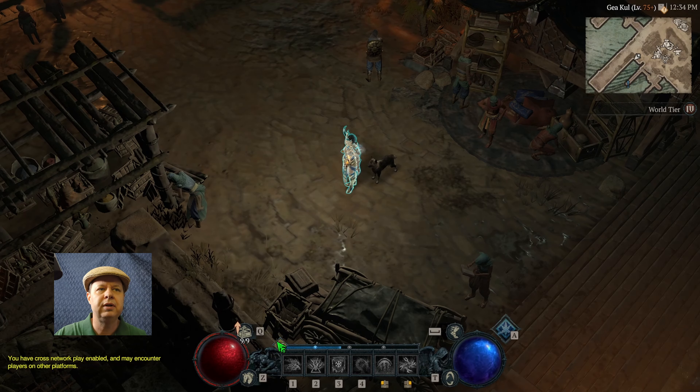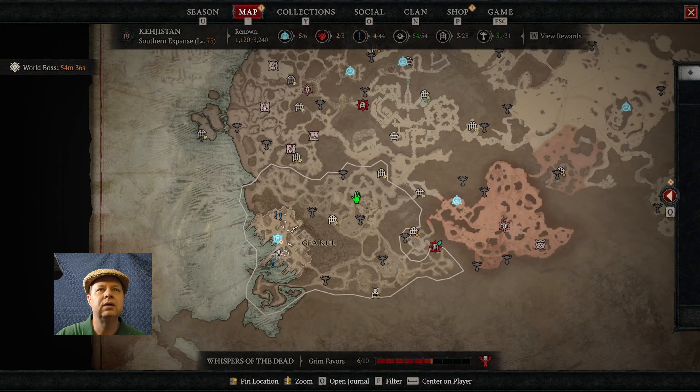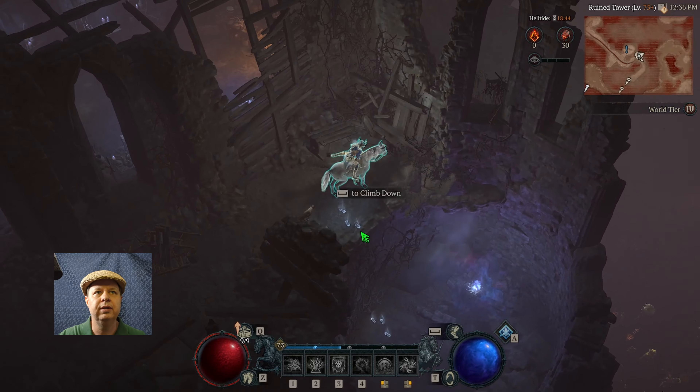I am at level 73. I still have unspent Paragon, but I have been able to complete the level 46 Nightmare Dungeon to get to the pit. I have attempted the Horns of Trials and did not do well with that. But this character has gotten fairly strong — strong enough that I'm able to kill most everything I've run into.